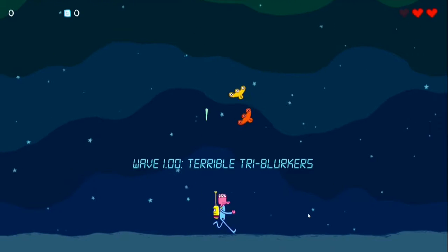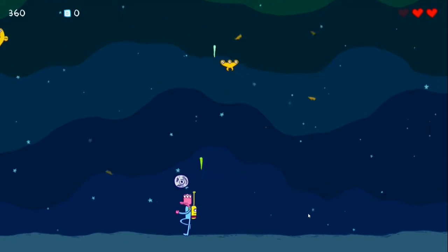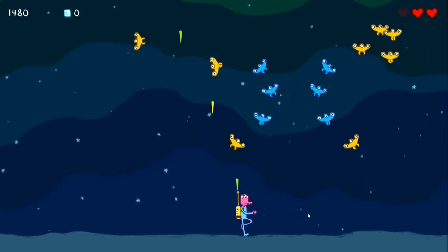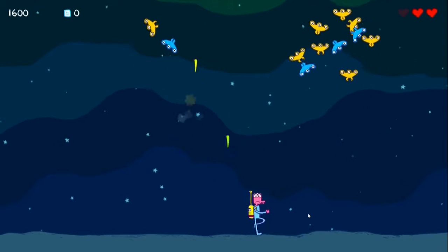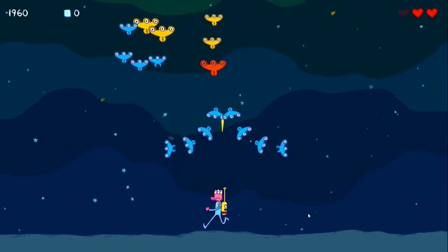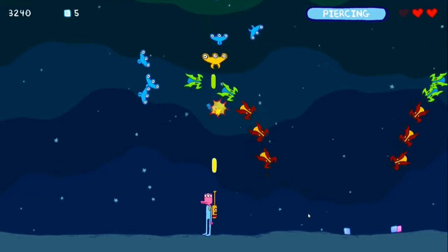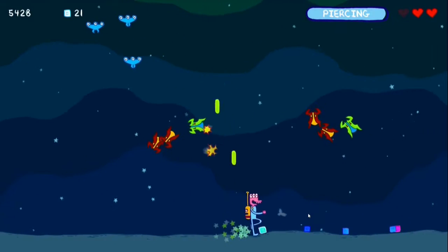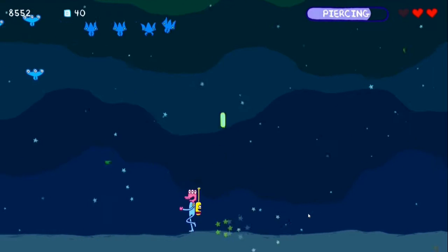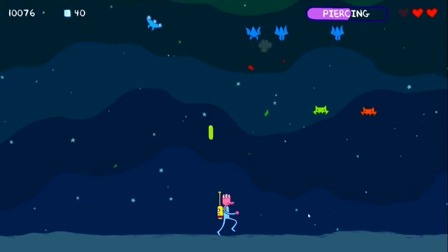You can jump as well, which helps because there's enemies that come along the ground sometimes. The random assortments of enemies fly in and form into formations, like you can see them doing here, Galaxian or Galaga-style. And the idea is to just kill them and collect the space crackers, Galactic crackers or whatever they're called, which is the main currency used to unlock things.